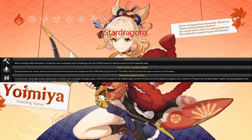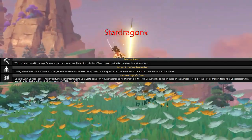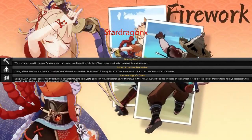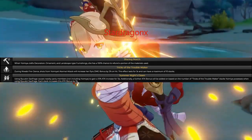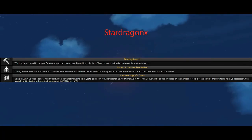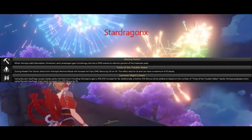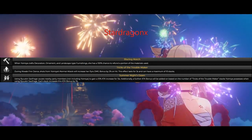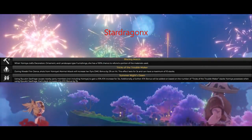And her passive skill number three is Summer Night's Dawn. When using her elemental burst, nearby party members — not including Yumia — will gain a 10% attack increase for 15 seconds. Additionally, this attack boost is also increased based on the number of Trick of a Troublemaker stacks that Yumia possesses during the battle after using her elemental skill or elemental burst. So her elemental burst damage will increase by 1% bonus per stack of Trick of a Troublemaker. So when you use the elemental skill, stack it 10 times, then use your elemental burst, the attack bonus will increase by 1% per stack.